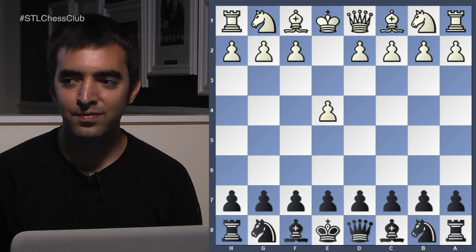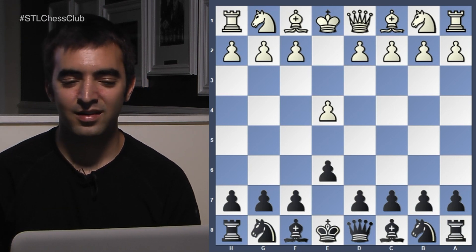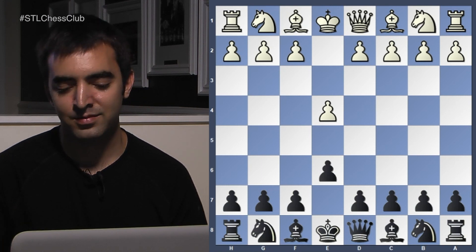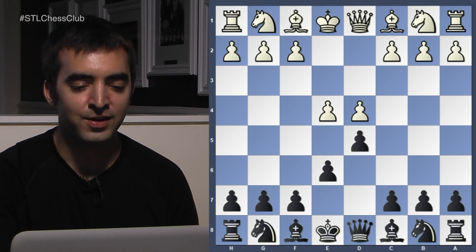This game was played in 2004, so maybe Svidler has grown since then. E4, and we're going to see another French — but this time the Black side of the French winning very quickly. We'll see a line which perhaps isn't the most common but is really interesting, and maybe some of you can use this for blitz in the advanced variation. How many people actually play the French as Black? A lot of you. In the advanced variation, the idea for Black is to try and take down the center. What's the worst thing about this variation for Black? Your light-squared bishop.